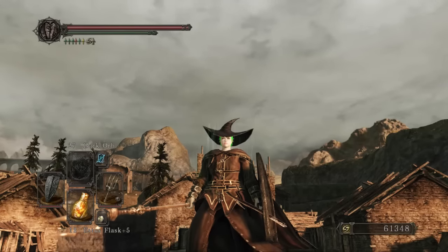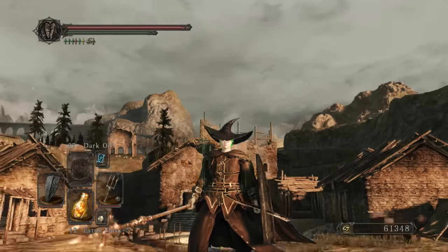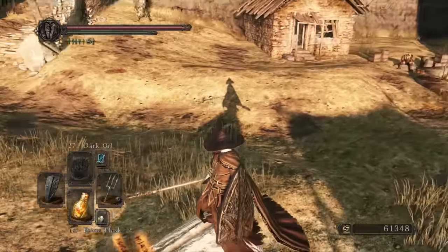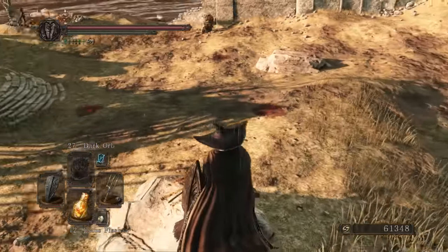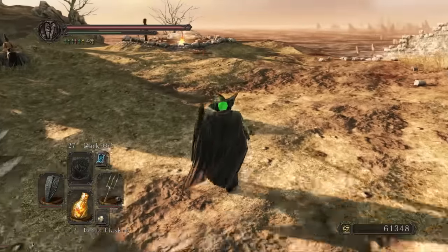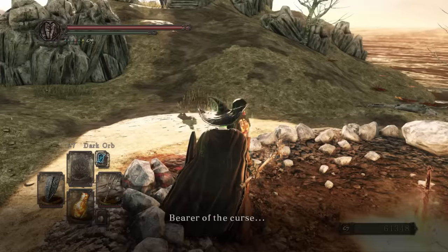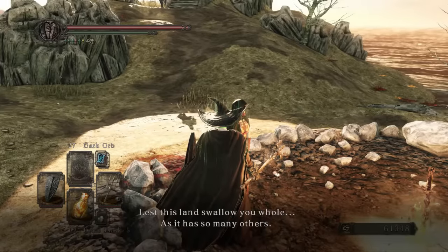And with me as always is Salad, who today is modeling the Chaos set, as obtained from Chaos Sorcerer Navlan. I have to say I think it's a pretty good look. A little on the brown side, but the cape is a nice touch, and that extra long belt gives it a little more energy as we're moving around — a little bit of visual liveliness you could say.